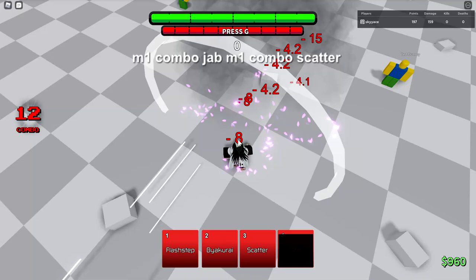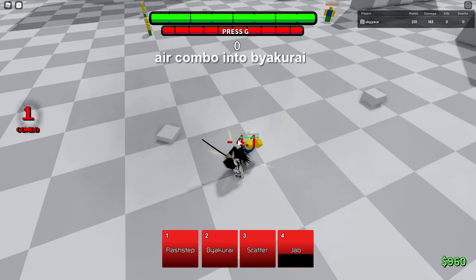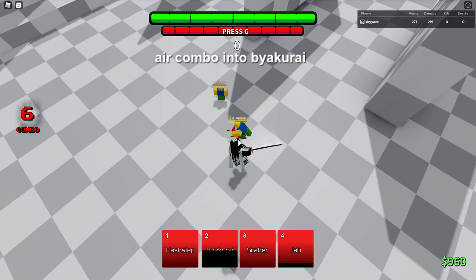Or you can just use an average M1 and in the air use Byakurai. I used Byakurai too late there, but let me show you how it's supposed to look — you just use Byakurai in the air. Try not to use your Slam because that's just going to mess up the combo and waste a skill. Byakurai has a really low cooldown, so you can probably use this off cooldown.